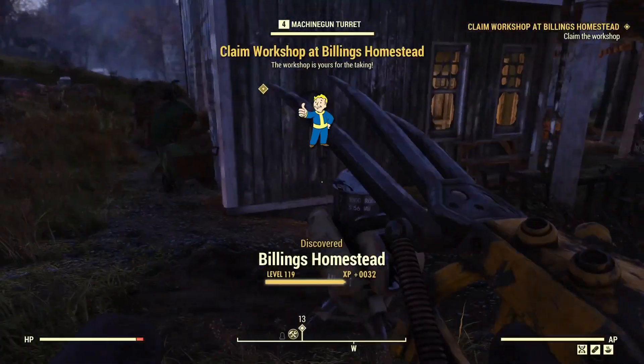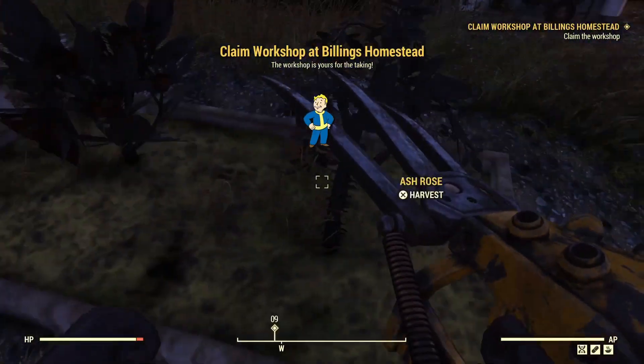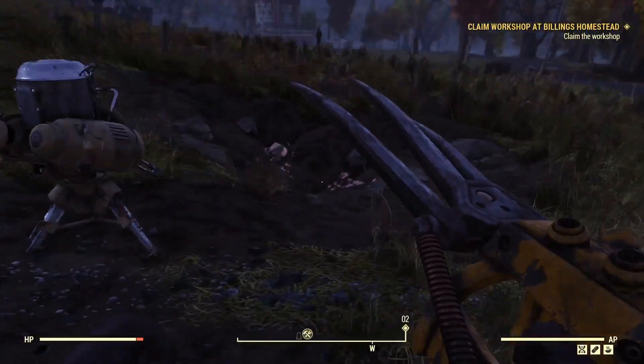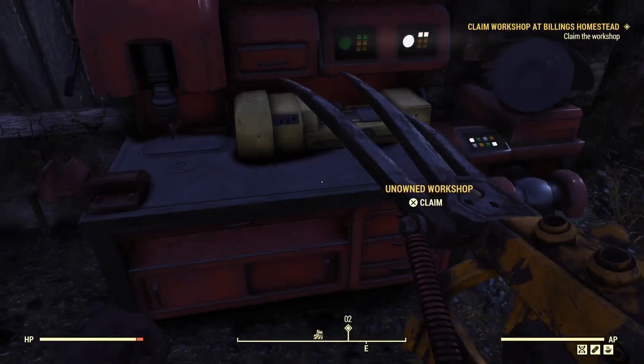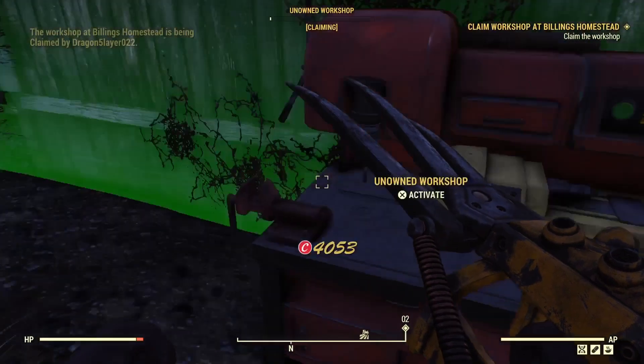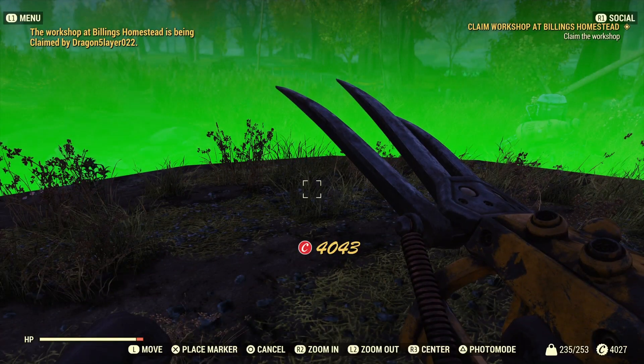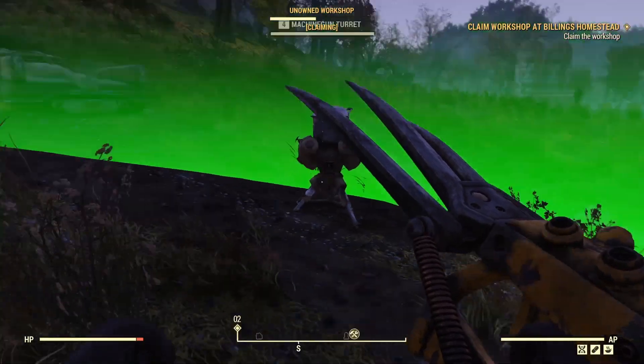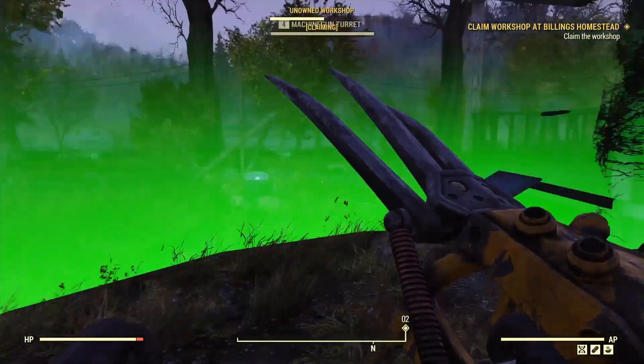Hello everyone and welcome back to another Fallout 76 workshop showcase, where today we're going to be covering the Billings Homestead. The Billings Homestead doesn't have the best resources. It has fertilizer, crystal, copper, and gold. The gold I mainly get a ton of and sell at vendors for caps.